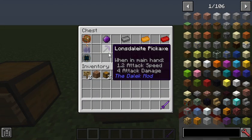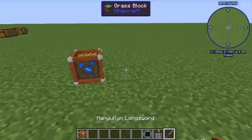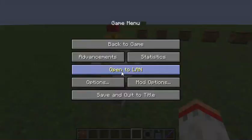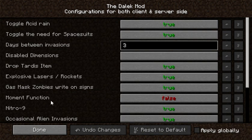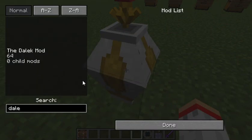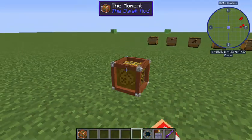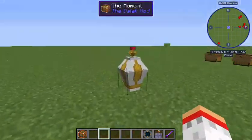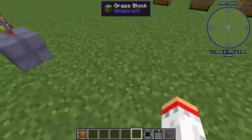Up next we have items. We have three super cool items. We have the Moment, which will actually destroy everything in the chunk. You need to go into mod options, Dalek mod settings to enable the Moment function. The Moment is from the 50th anniversary - it's also just a decoration prop you can put in your TARDIS.